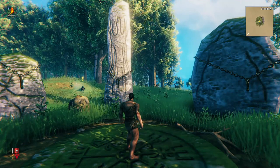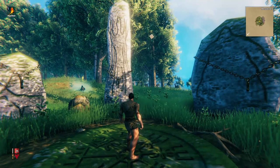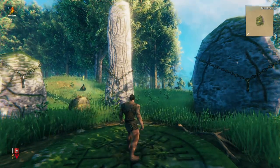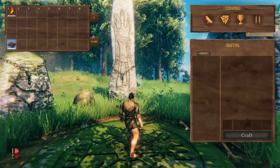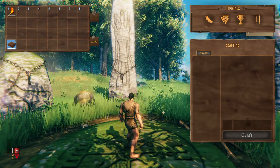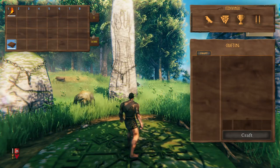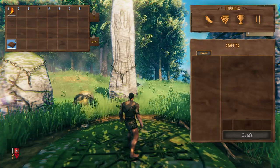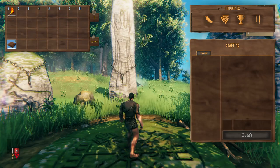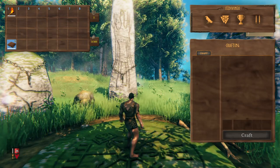Alright, so now that we have a base understanding of what is on our screen, let's take a look at our inventory screen, which we will open up using the tab button. Now that we have our inventory open, you will notice at the top left that is our inventory screen. Your hotkeys are one through eight, and you can click and drag any item in there to use the item itself. And then the rest of it is open for anything you want to fill your inventory with.